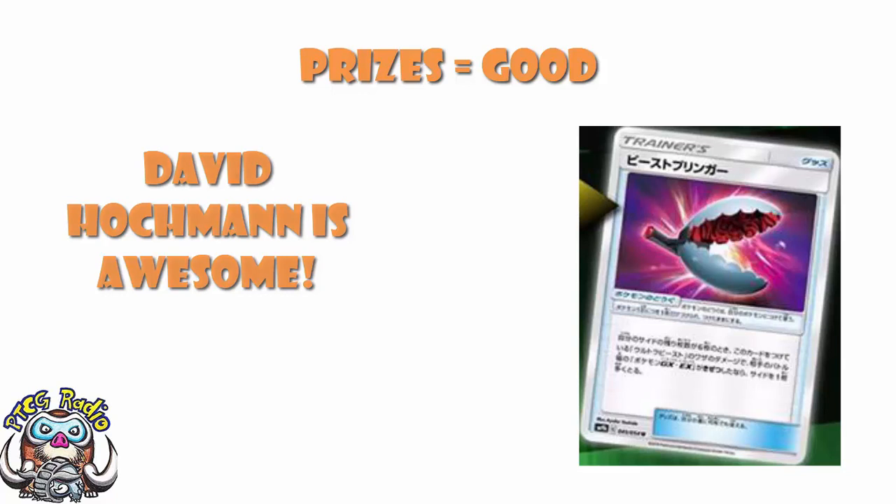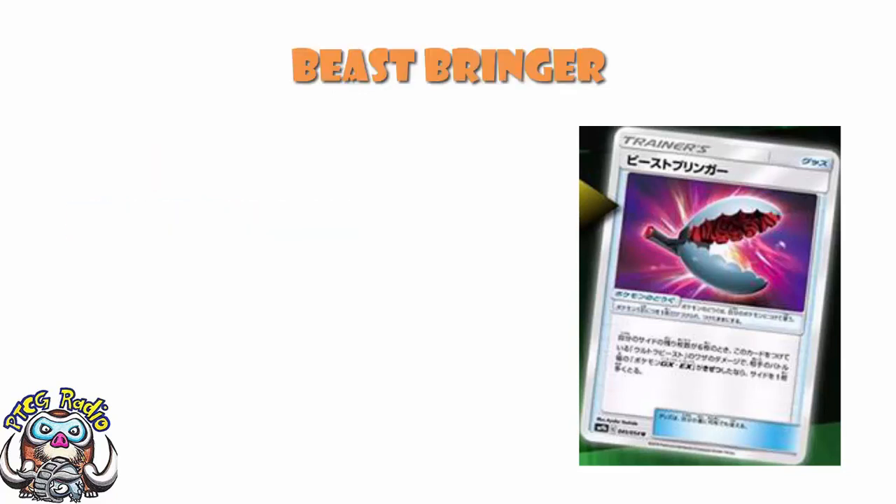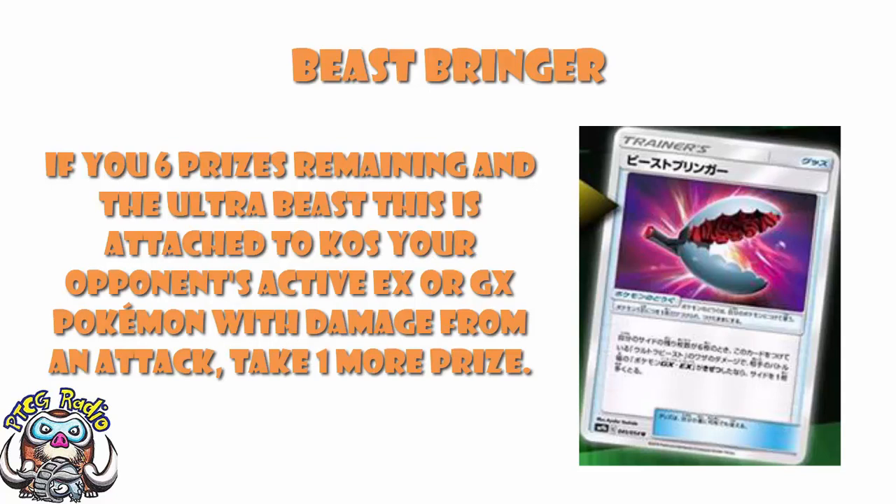So what does it actually do? Well, according to David it's called Beast Bringer, and if you have six prize cards and the Ultra Beast this card is attached to knocks out your opponent's active Pokémon EX or GX by damage from an attack, you take one additional prize card. It's an early game thing - only when you've got six prizes remaining - but ladies and gentlemen, this is a redonkulously good card which can really help you in the early game.